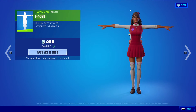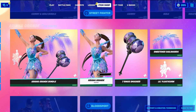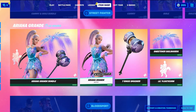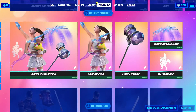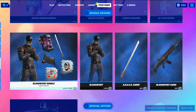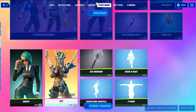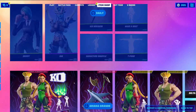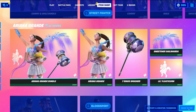And then we have T-Pose, Uncommon Emote, 200 V-Bucks. The Ariana Grande skin is still here — she's probably going to be here for maybe another week. She's probably going to be leaving along with Bloodsport and maybe Snake Eyes at the same time, or maybe she'll stay a little bit longer. The other Party Royale skins that came out with Ariana Grande around the same time did leave, but Ariana Grande is still here.